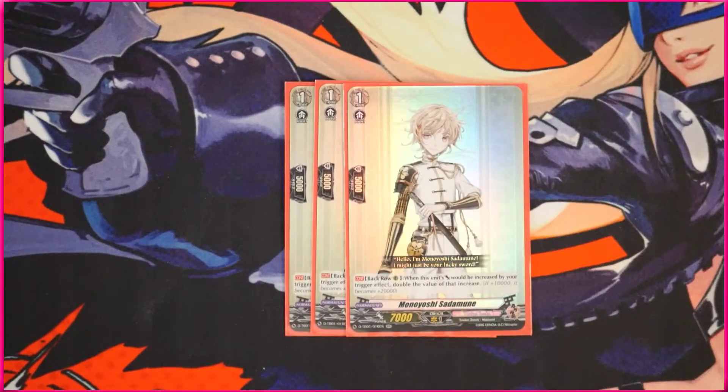The last grade one we're going to play is the Manoyoshi Sadamune. This unit is very interesting — while it is a grade one with 7k power, whenever you put a trigger on this unit, the power buff from a trigger actually doubles. So instead of getting 10k, it becomes 20k. The reason we play this over many of the other grade ones is because more often than not, we're going to know when we're going to check triggers and be able to manipulate our stack to make sure we actually get those triggers, which means this is going to be a huge booster. This deck is the best to use this card in because you can manipulate your stack, so you might as well play as many as you can.